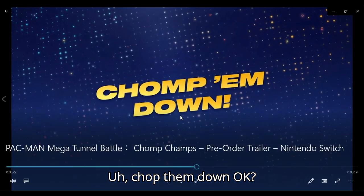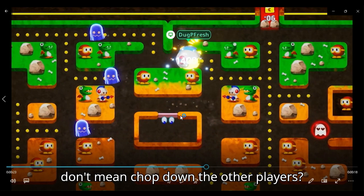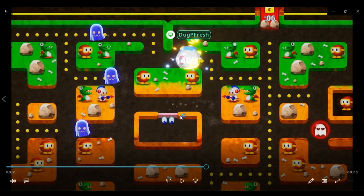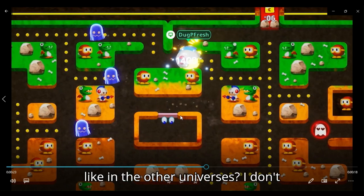'Chomp them down.' You mean like, chomp down the ghost? You don't mean chomp down the other players. Oh, it looks like it also takes place in other... Wait a minute. Wait a minute — that's Dig Dug! D-I-G Space D-U-G. So is it like in the Pac-Man universe? Is it like in other universes? I don't know.